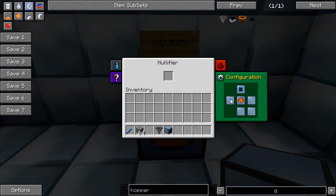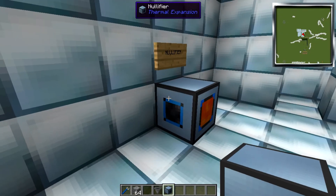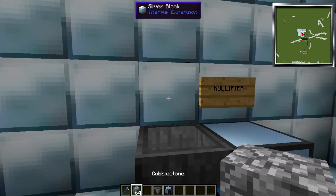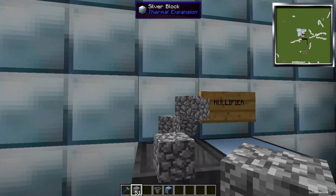You can also pump items into it by setting one of the sides as an input or an output. In this case we have this side set up here, so we'll chuck a hopper on the side and then we can just freely throw things in there and they should be destroyed.